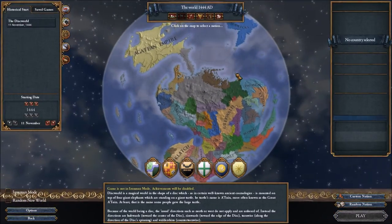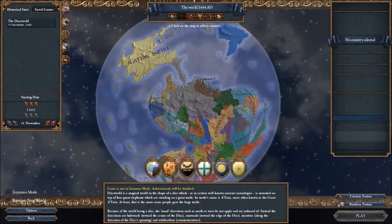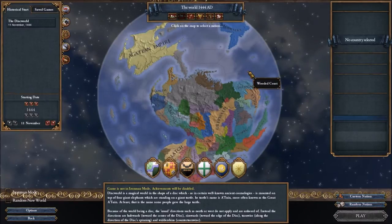So, this is the Discworld. It does look like a disc, right? Because it is. As I mentioned before, Terry Pratchett — a British author — created this world. He has published around 50 or a little more than 50 books where he really described this entire Discworld, with characters, nations, events, everything. He just created an entire new fantasy world.